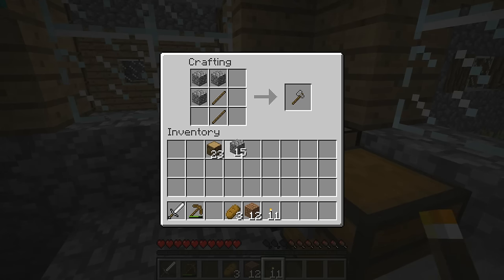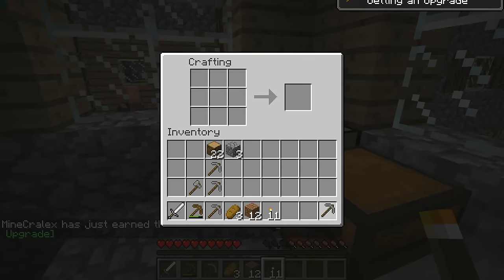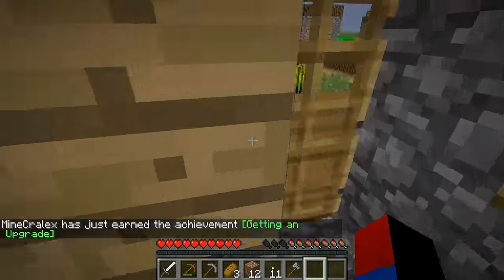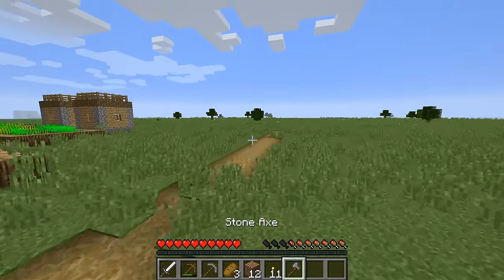The first order of business is to make a stone axe to cut down all those trees. Let me make some more sticks real quick. Make some pickaxes. Let's see if I have enough. I'm going to mine quite a bit underground, but before I can do that, I do actually have to collect quite a bit of wood from the trees.